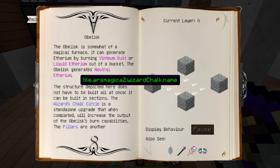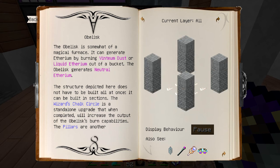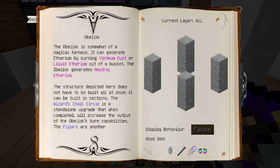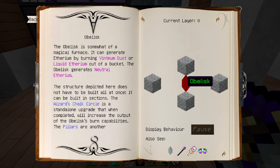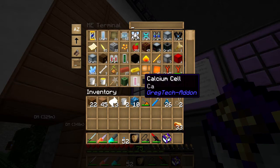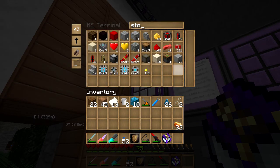I'm not sure — is the obelisk something you need? Is the stone bricks on the outside of the obelisk? I don't get it. It can't just be putting four blocks there — it's got to have this thing in the middle, right? And this is Vintium stone and chiseled stone bricks. I think I can handle that one. Don't quote me on that.